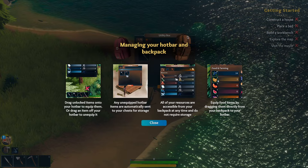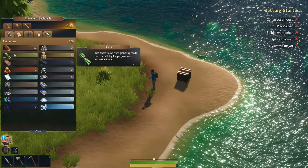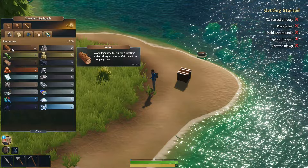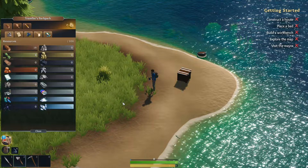Managing your backpack — when you press Tab, that pulls up your backpack. You have skills, construction, and everything that's in your backpack. You have seeds, food and farming items, things you've cooked, things you've caught, and things you've mined. We've already picked up 19 logs and plant fibers we can use for lashings on roofs and things like that. You basically compile all of this into your backpack — it's just a rolling inventory.